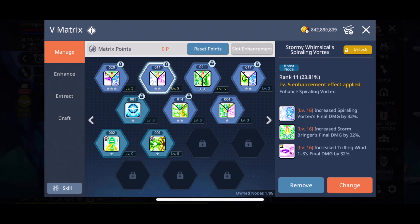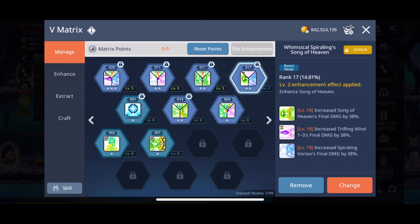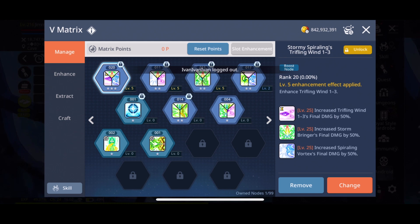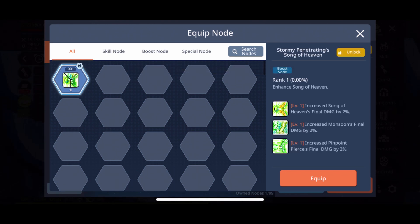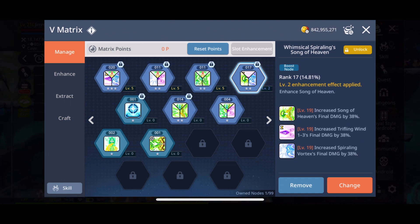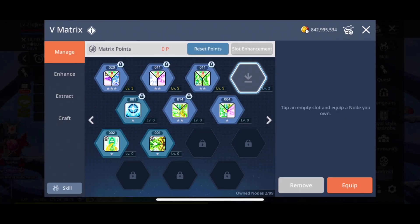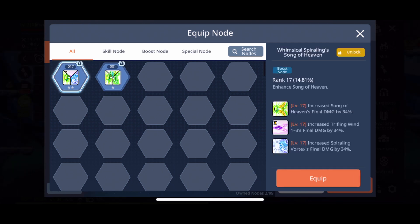Here is the same perfect trio but with the orientation of skills slightly different, and that makes a difference — the skill in the primary node's first slot is important because you can only equip one of these at a time. If I open another one with Trifling Wind and two other primaries, I won't be able to equip the same one. I can't have two primary Trifling Winds at the same time. Here you can see I have Song of Heaven already equipped — if I try to equip the other one, MSM won't let me. I can only equip one of the same primary at a time; I have to unequip it first, then equip the other.